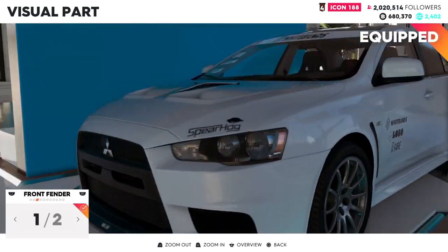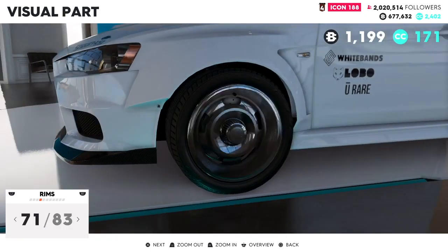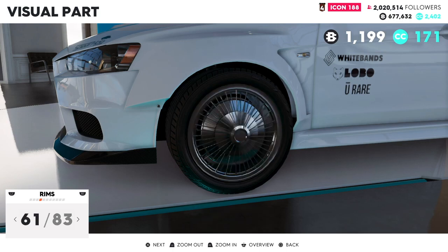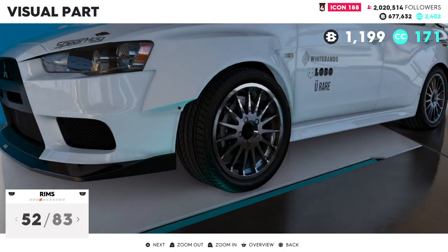Wild body kit — should we go for wild body on this one? I think we have to. Also The Crew has never been good at the visual parts section. I wish they had it like Forza or Gran Turismo, so you can see all the wheels on the screen when going through the rims. On the older Crew, all the wheels had to load in like one and a half seconds — that was just horrible. There's a lot of things that could be better on this game.